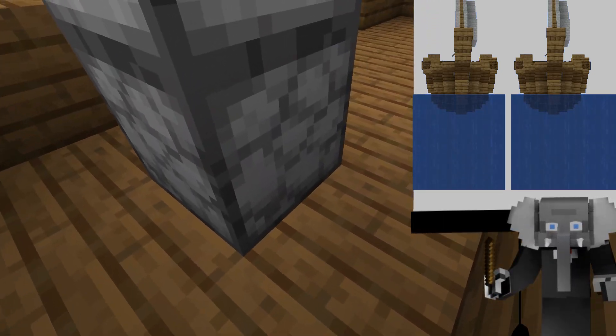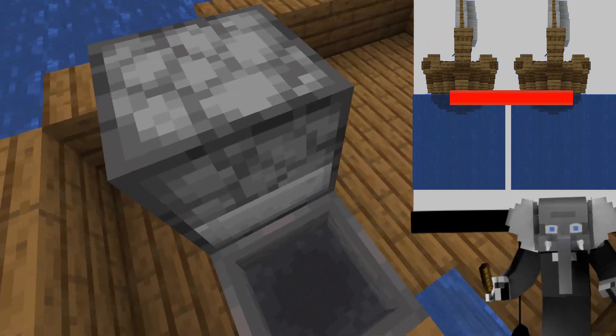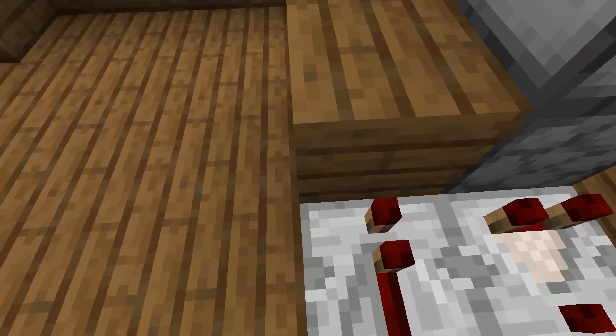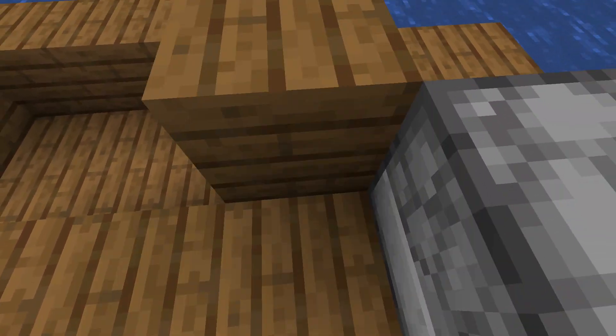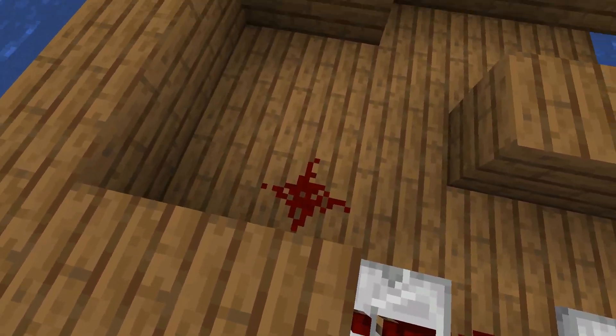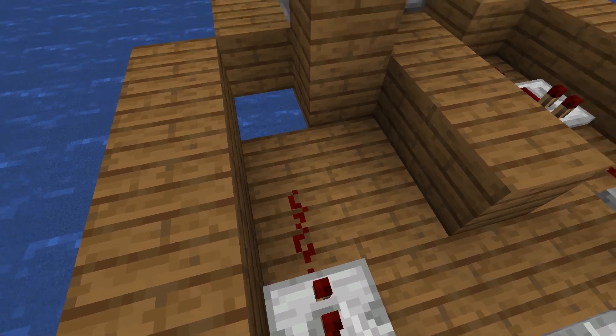Because the ships float out at sea we can't really connect a redstone wire to them. This means that we don't really have a choice but to send the signal through the nether. People who have seen my long distance redstone video know it would be best to do this anyway since the signal needs to travel a lot of blocks.